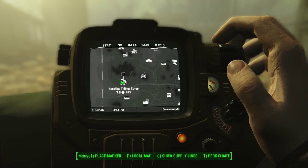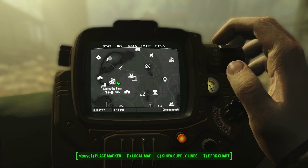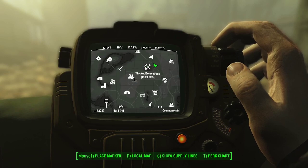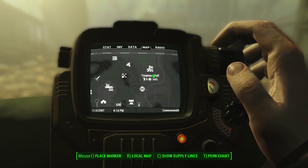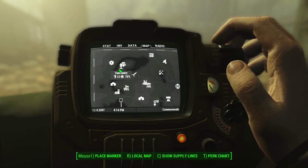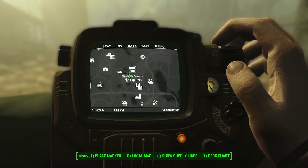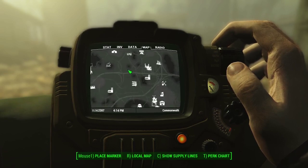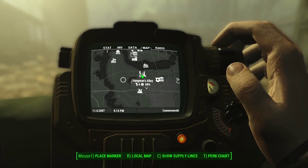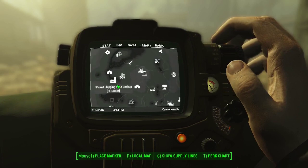What we're looking to do today is give you guys a little bit of a tour. We're going to be starting down here at Sunshine Tidings Co-op, run you up to Abernathy, then up to the Red Rocket Truck Stop, show you Ten Pines Bluff, loop back around to Sanctuary — our second biggest and second nicest settlement — then head down to the Starlight Drive-In, and finally Hangman's Alley, our new pride and joy. We might change that route up a little bit.